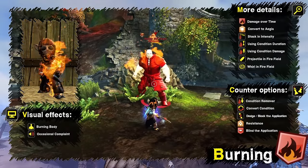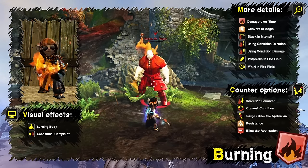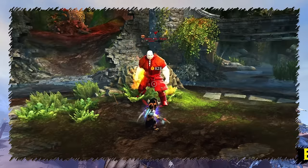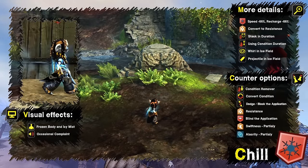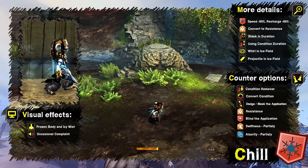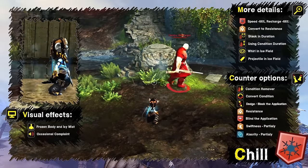Burning deals a large amount of damage over time. It can be converted to aegis and stacks in intensity up to 1500. Besides skills, it can also be applied by projectile and whirl finishers in a fire field. It's affected by condition damage and condition duration; your character burns in flames and complains. Chill decreases movement speed by 66% and skill recharge time by 66% as well. It can be converted to resistance and stacks in duration. Besides skills, it can also be applied by projectile and whirl finisher in an ice field. It's affected by condition duration; the player's skin turns light blue with sparkling icy mist and they move very slowly.